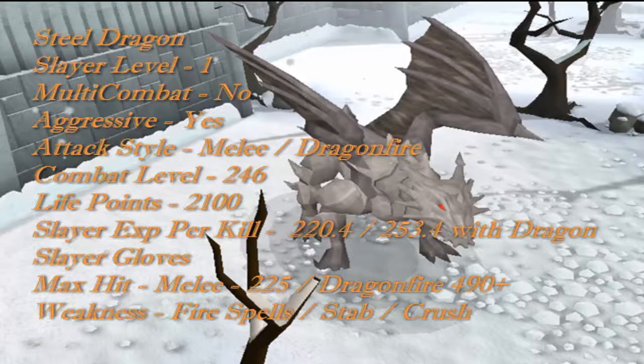Hello everyone, welcome to Slayer Tips and Tricks episode 4. Today we're going to be killing steel dragons.